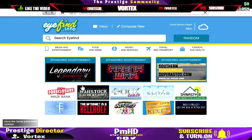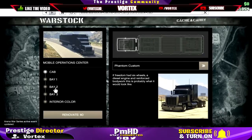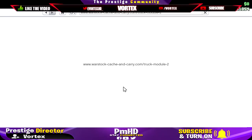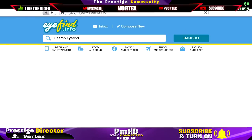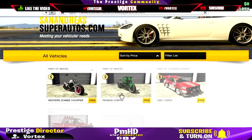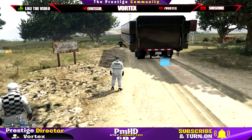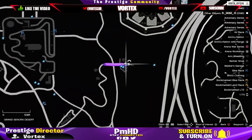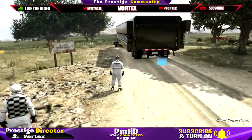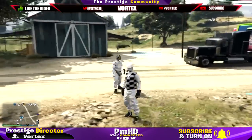To start the glitch, what you want to make sure you have before you begin is an MOC with personal vehicle storage. In the back of that MOC you need a Fagio — you only need one Fagio, but that's just for one car. You're replacing the modded car with the Fagio. If you want to do multiple cars, you may have to buy multiple Fagios, but it's worth it in the end.